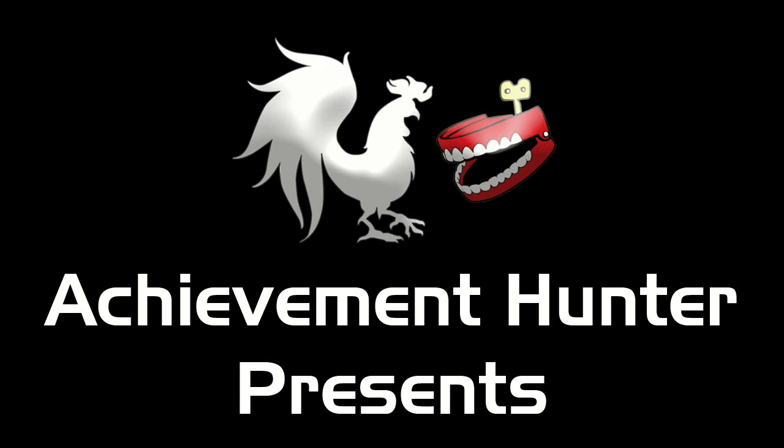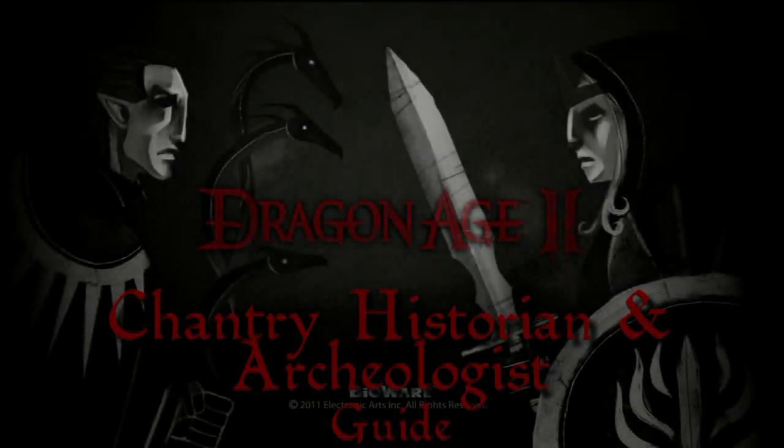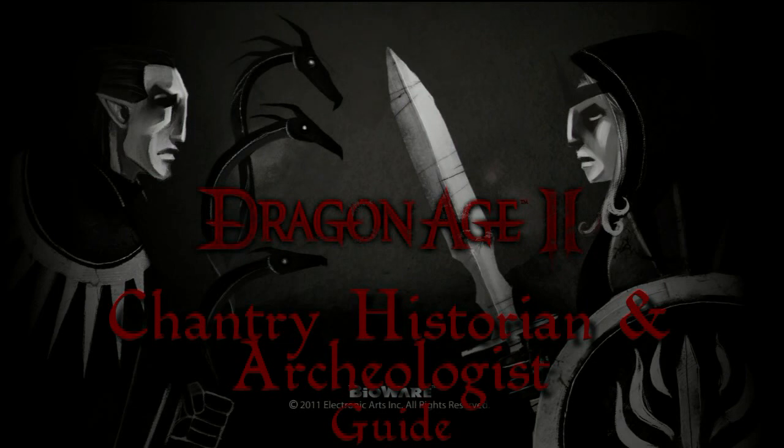Hello everybody, this is Fragrer here from Achievement Hunter, here to continue our guides in Dragon Age 2. We're wrapping up the main game with some collectibles — Chantry Historian and Archaeologists — but you obviously already knew that because there's big red letters on the screen that tell you that.